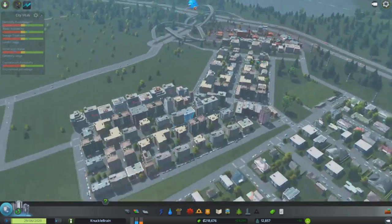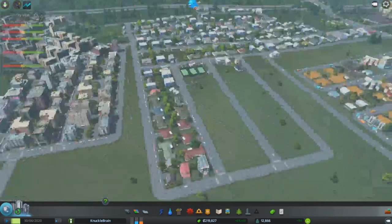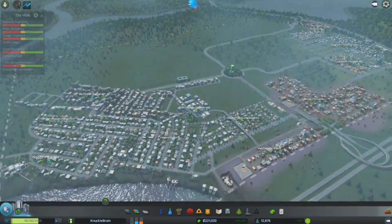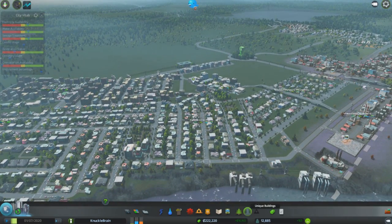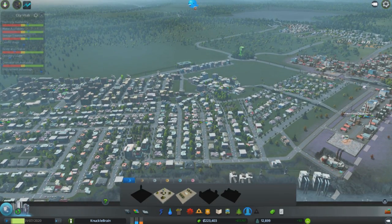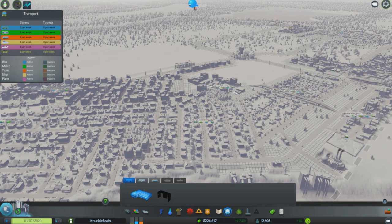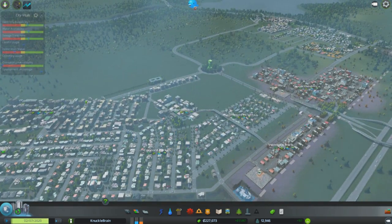The city is really starting to come on. Last episode I said I've got something pretty cool planned. I want to have a look at these unique buildings. By the way, when do we unlock an airport? I want an airport pretty soon. To unlock Travel/Plane, we need to reach a population of 65,000. Okay, we're a little bit away from that yet.